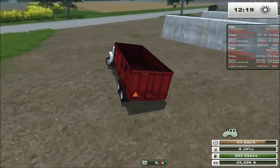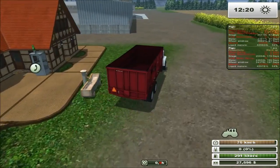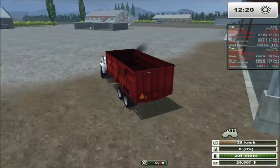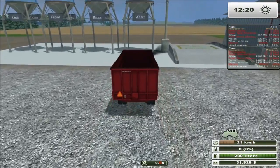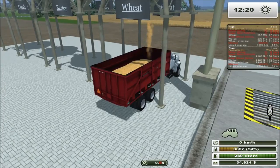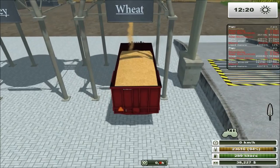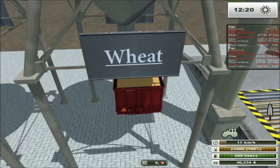So basically I changed it so he could accept all the different fruit types I might want. For example, mixed rations — I made it so he could accept anything I wanted, basically. So this is what it looks like when you fill it up with wheat. I believe it holds about 25,000 liters — that's respectable, that's a good size for this thing. Where's the best place to sell wheat? Looks like the elevators, actually.